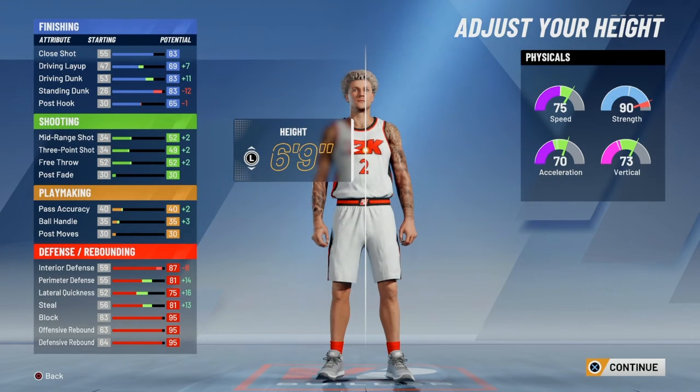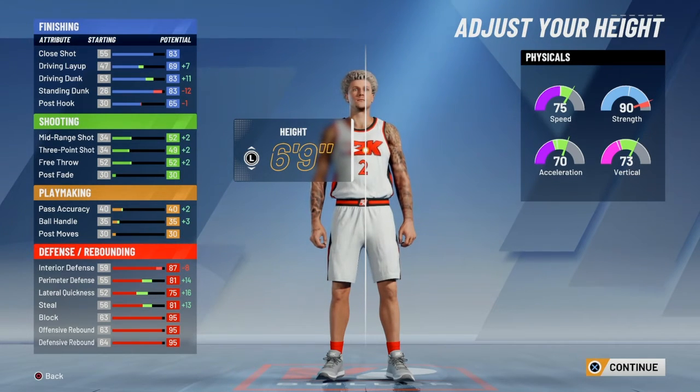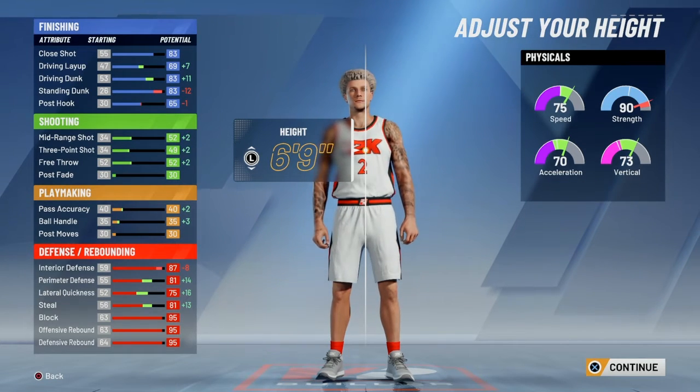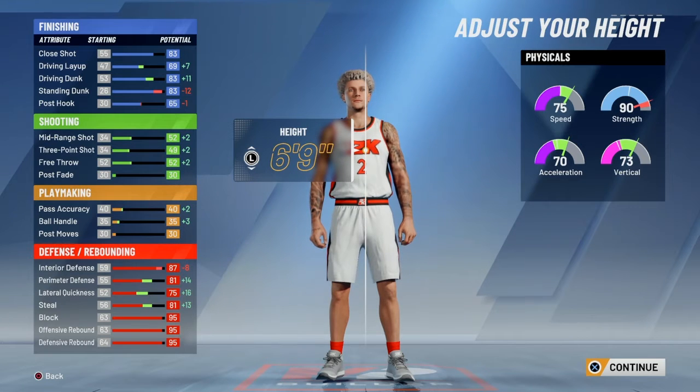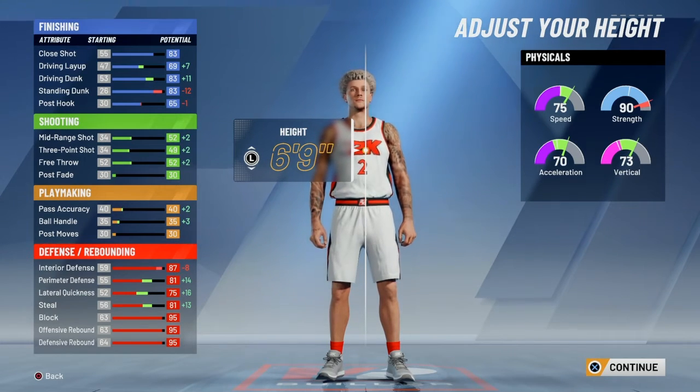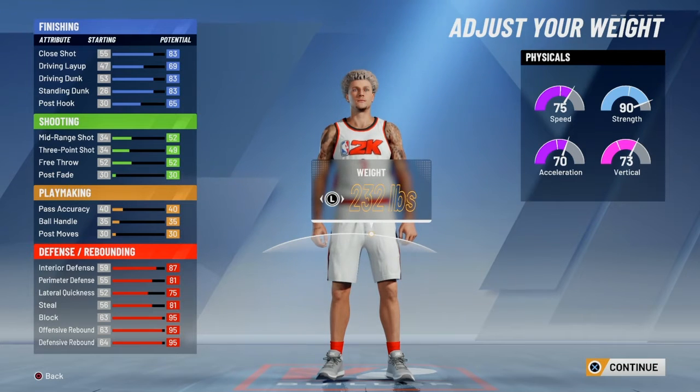And then make him 6 foot 9. This might be a little surprising because you might say, oh, that's way too short to be a center. But you still get 90 strength, still insane defense, and when you make him 6 foot 9, look at the perimeter lateral and steal. You can guard point guards on this build, as well as having 75 speed. This is a center where you can guard any position you want.